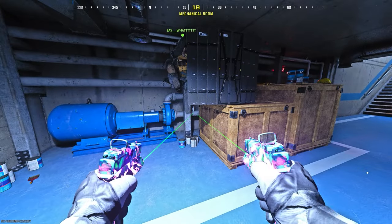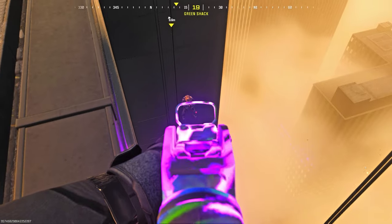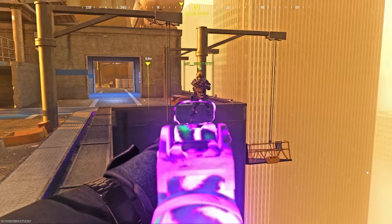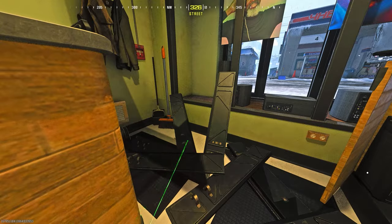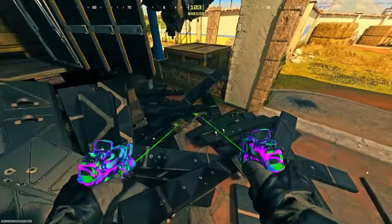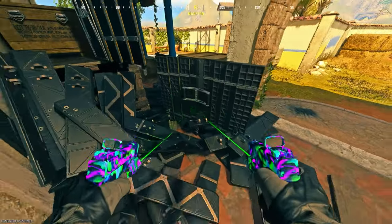Here's the spot for High Rise — my friend jumps on it, I put him under the map. The longer you actually hang on the barricade, the longer you'll actually be in the invisible glitch. Here is Derail — I put him straight under and he goes under. Here is Rundown — put him straight under, he goes under.